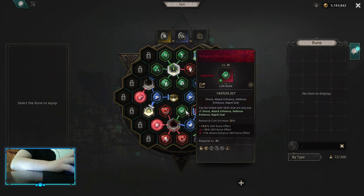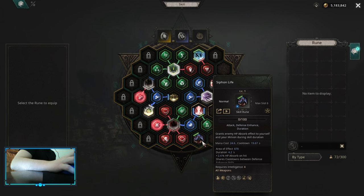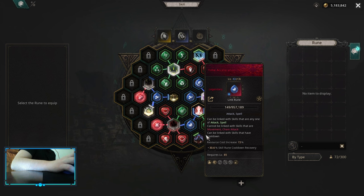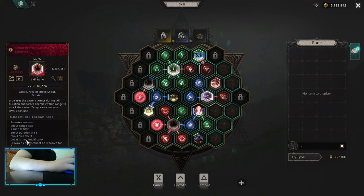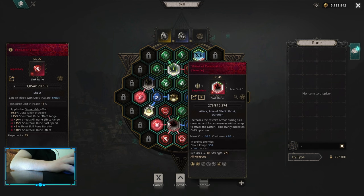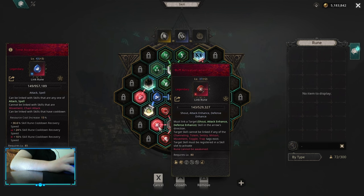On Attack Enhance, you want Vital Strike with Enhance effect, Time Acceleration and Increased Duration. For Defend Enhance, you want Siphon Life with Increased Duration and Time Acceleration. Shadow Provocation to give you Damage Multi, and Ammo Amplification with Lingering Shout, Predator's Roar, Hushed Shout, Enhance effect, Time Acceleration, and with Buff Activation and Hit — so you wouldn't need to press it yourself.